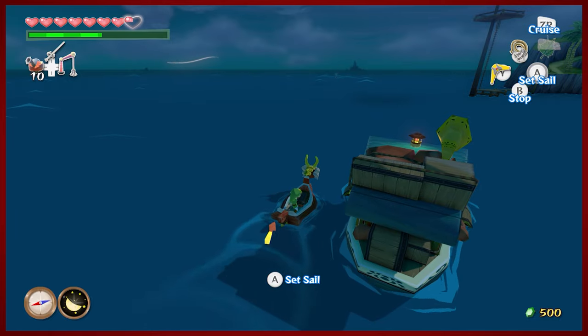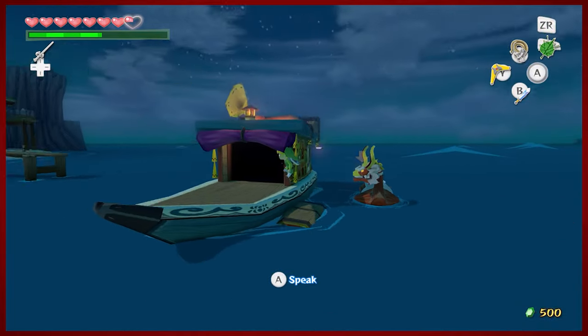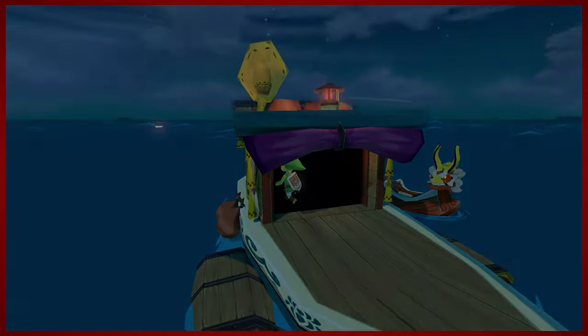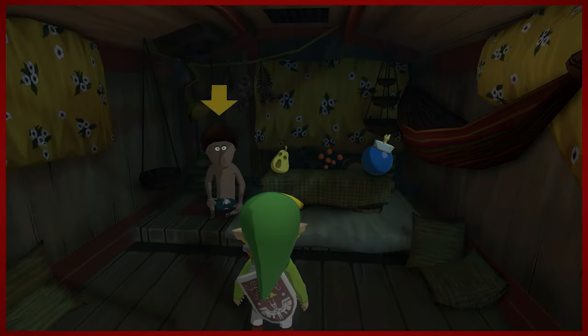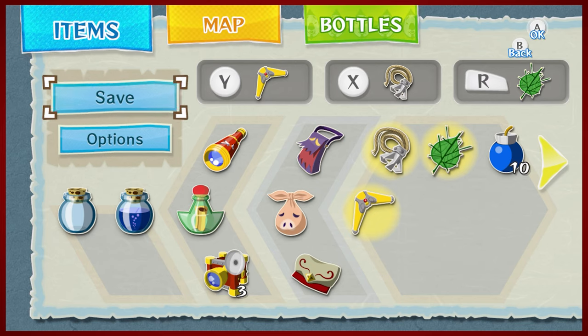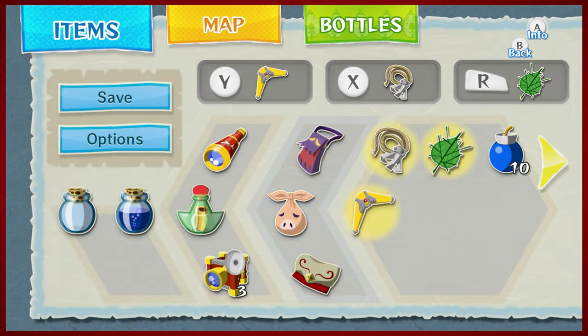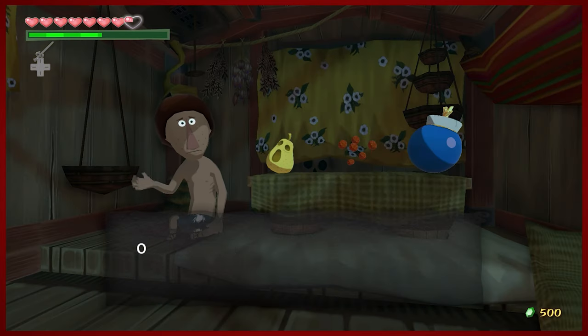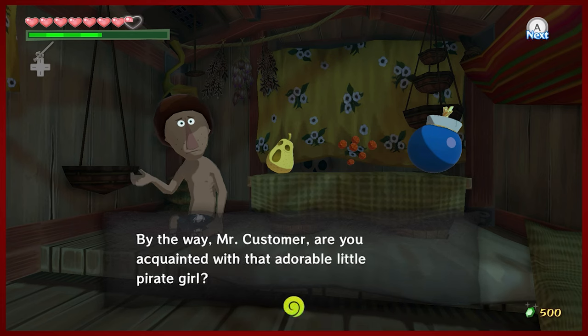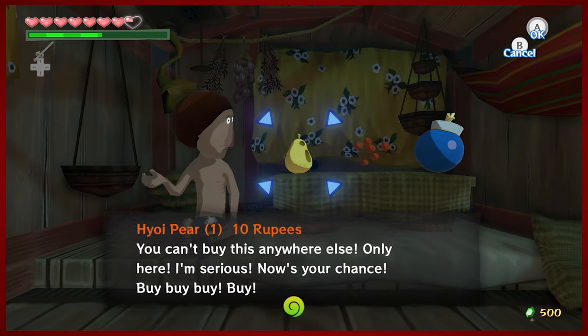We also used a ton of our bombs. So I'm actually going to go buy some because we need them. What does one buffalo say to his child? Buy, son. Okay so I'm gonna check my spoils bag — we have two hoi pairs, and we've got more bait. We don't really need to get any more of that. And apparently Beetle knows about our relationship. Yuck yuck yuck. Thanks, bud.